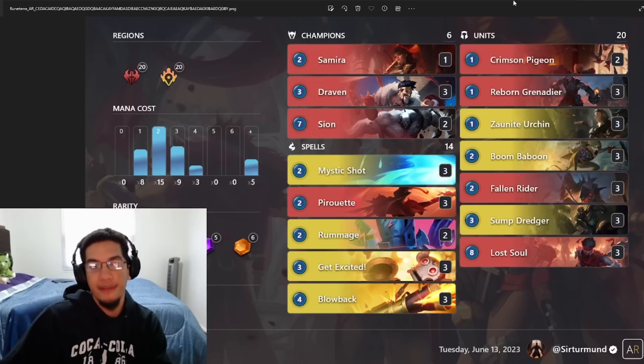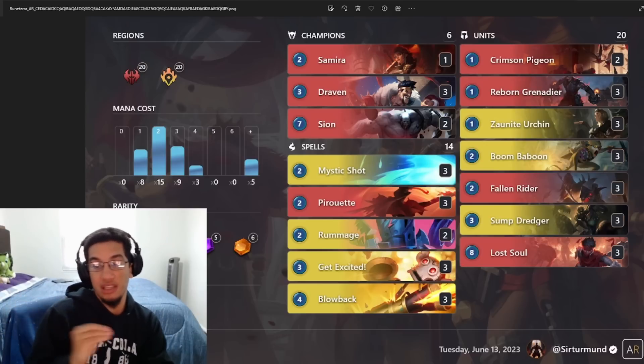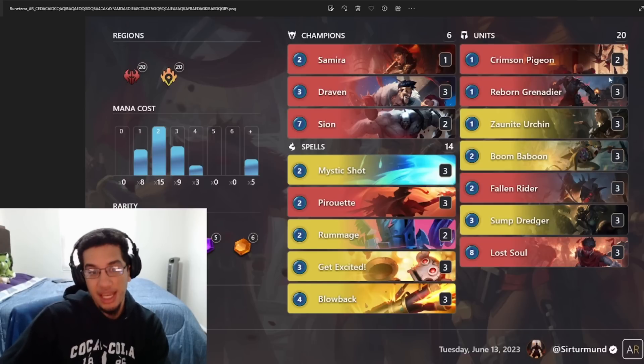Play this like a fully aggressive deck — attack early, then burn them out. For mulligans: I like keeping the Grenadier and my discard fodder, so Grenadier, Fallen Rider, and Lost Soul are the main things to keep so we always have fodder for Draven. Blowback, Get Excited, Sun Urchin, and Sun Dredgers are also keepable and sometimes the Grenadier if we need to. We want discard fodder more than discard cards — I'd rather have more fodder than discard cards because at least you can play fodder straight up, whereas if you only have discard cards you might have to throw away important burn.